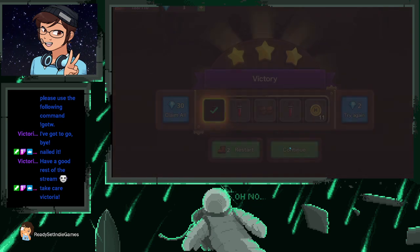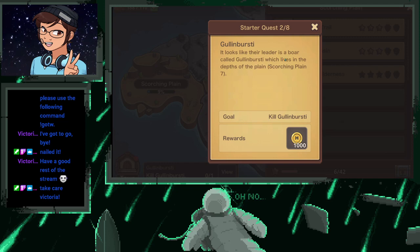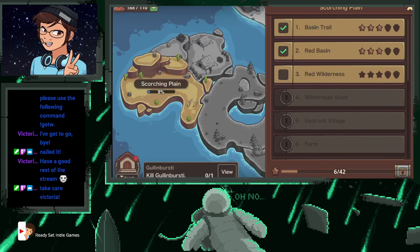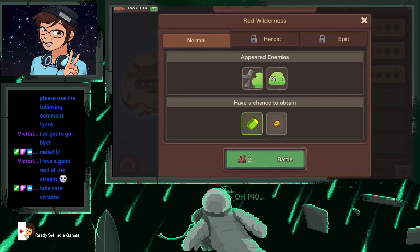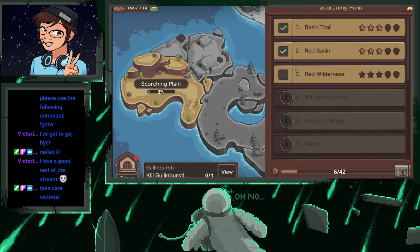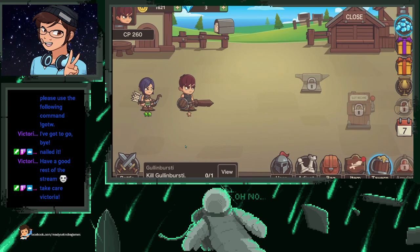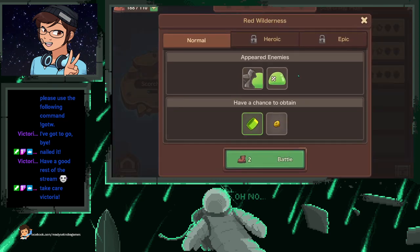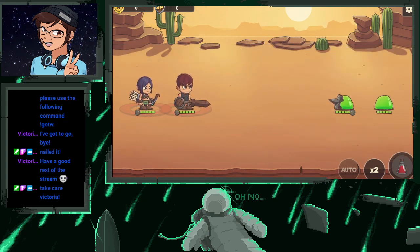We got our rewards — claim that. It looks like their leader is a boar called Gullum, which lives in the depths of the Scorcher Plain, level seven. Our next quest is to get up to level seven and kill him. We can level up — give him strength. Let's go to our next fight. This is a pretty relaxing, chill game.